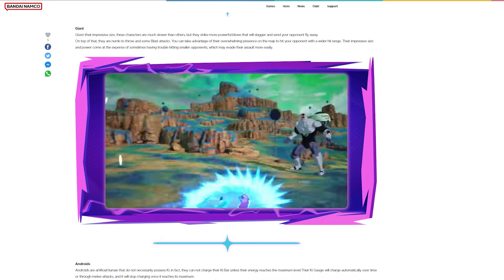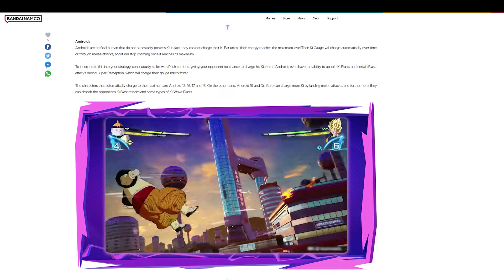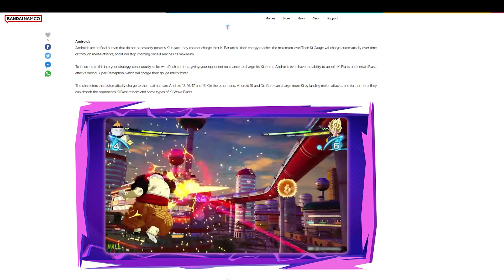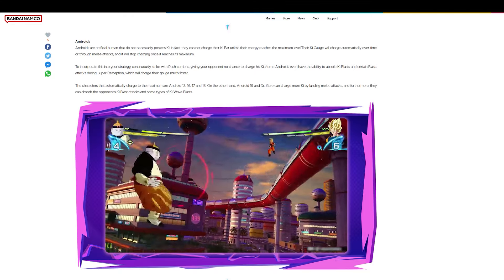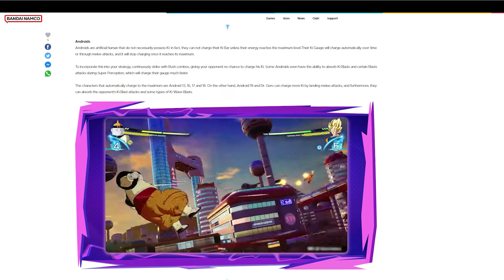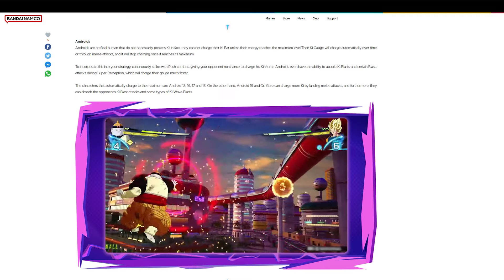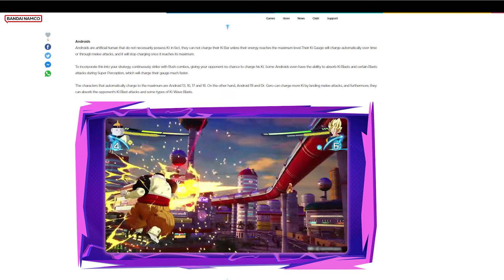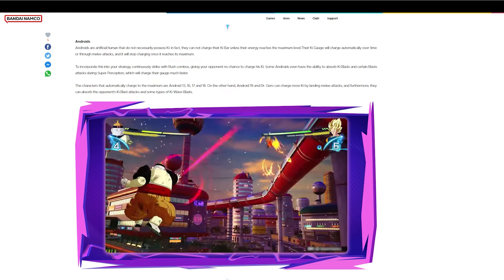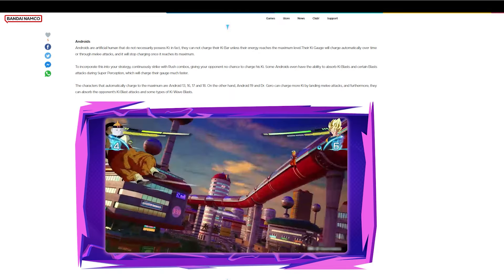Androids are artificial humans that cannot manually charge their ki bar — their ki gauge will automatically charge over time or through melee attacks and will stop charging once it reaches its maximum. To incorporate this into your strategy, continuously strike with rush combos giving your opponent no chance to charge his ki. Some androids can even absorb ki blasts and certain blast attacks during super perception, charging their gauge much faster. The characters that automatically charge to maximum are Android 13, 16, 17, and 18. Android 19 can charge more ki by landing melee attacks and can also absorb their opponent's ki blast attacks and some wave blasts.